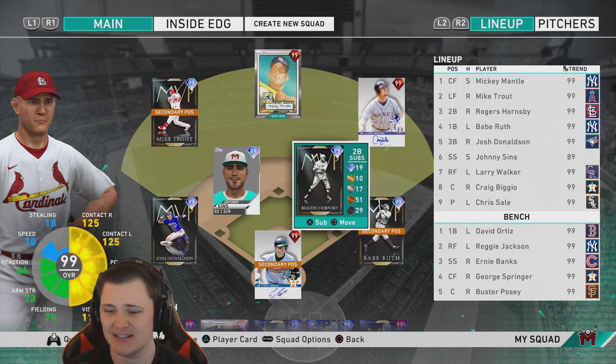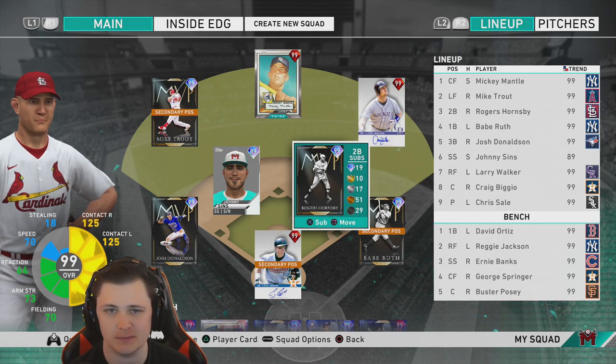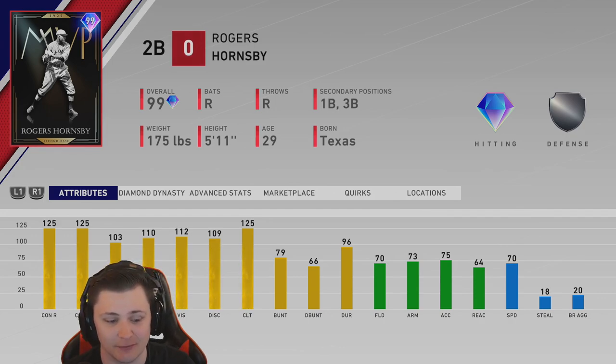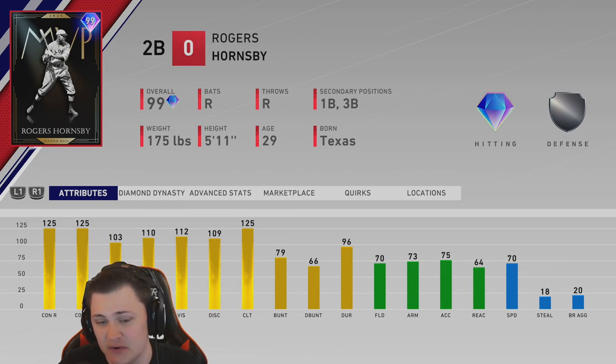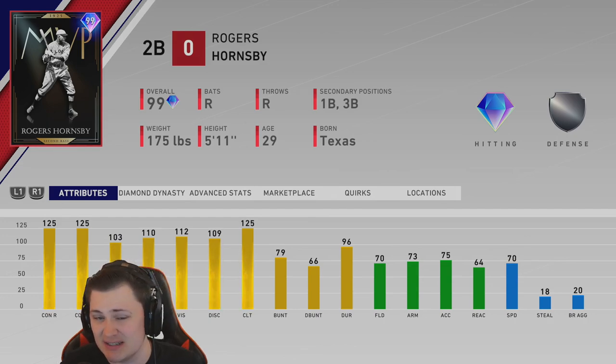Hey, how's it going everybody? For today's video we're going to be doing the 99 MVP Rogers Hornsby debut. Looking at Rogers Hornsby, he's got 125 contact versus right, 125 contact versus left, 103 power versus right, and 110 power versus left with 112 vision. The only downside to this card is his fielding at second base — 70 fielding, 73 arm, with 64 reaction — meaning he's not going to be the best defender.